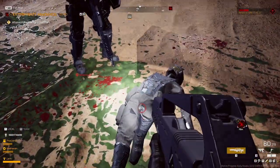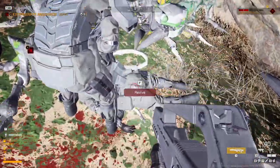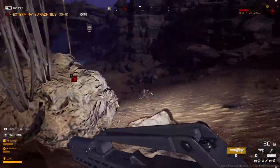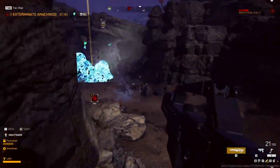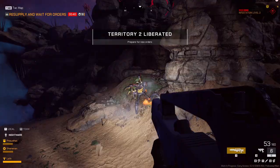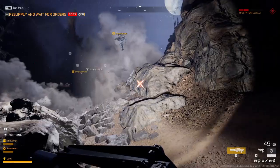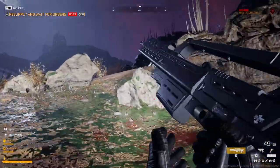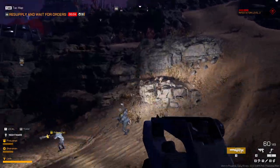We got a buddy down — I'm reviving him. I'm trying to revive this dude. I'm going to fight the main boss guy over here. Oh, I'm down. I'm jetpacking — wait, he died! The big guy died. I'm going to revive you. I'm dead. I'm back. Resupply and wait for orders — I'm going to wait for orders. How do we get up to that thing? The base.